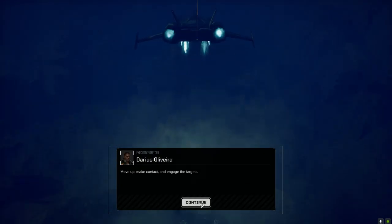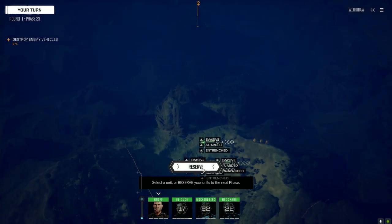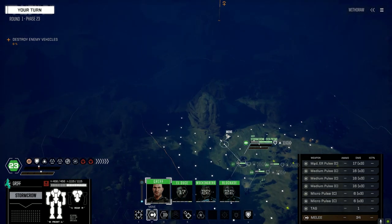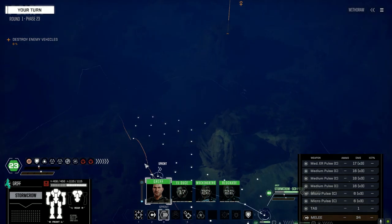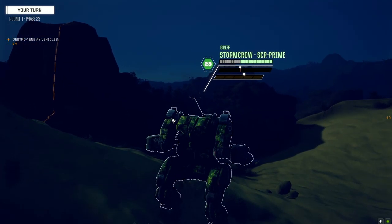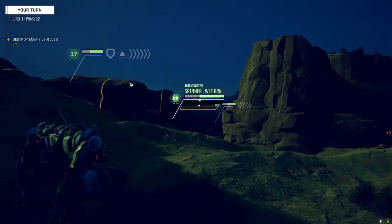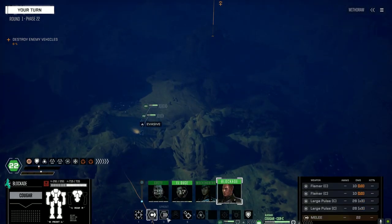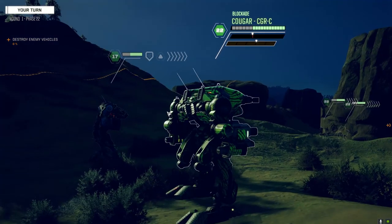Here we go - standard map for this mission. Could go down the left or right side. Reinforcements usually come in from up top, so let's head down the left side. We're running with four mechs right now. I looked at the Jenner with eight missile hard points as a potential backup mech if we lose one.